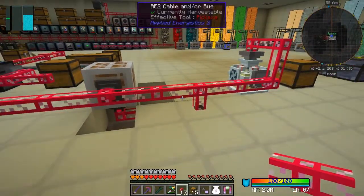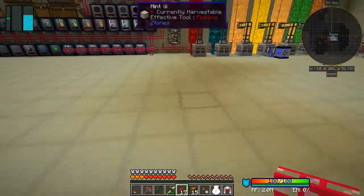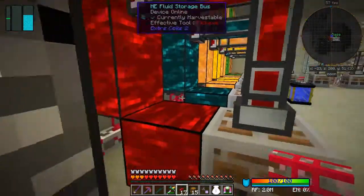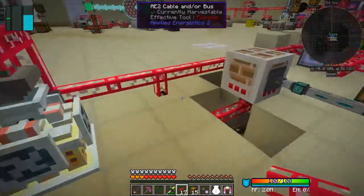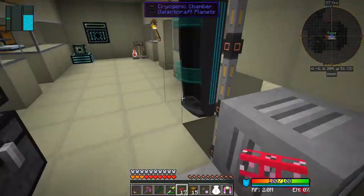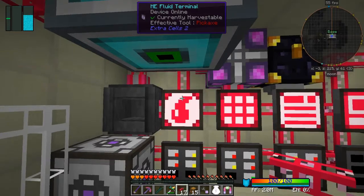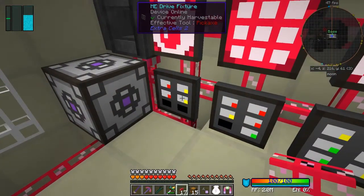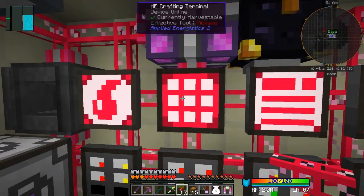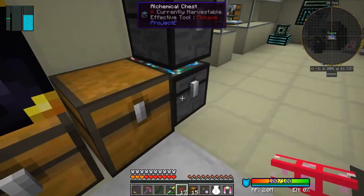That could be the problem - no capacity. Let's get another import bus - shift-right-click onto there. That is a fluid import bus, and we can connect that across to test it. It won't go out because it's not got any space. There is a way to deal with that - I've got everything filled up.